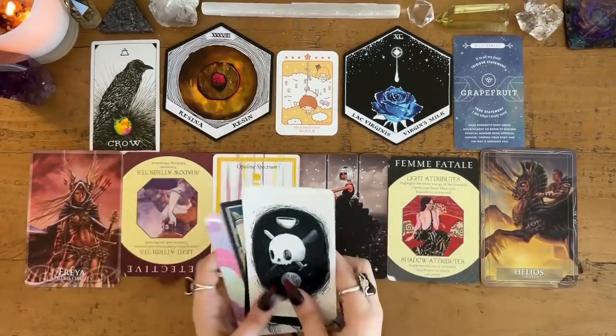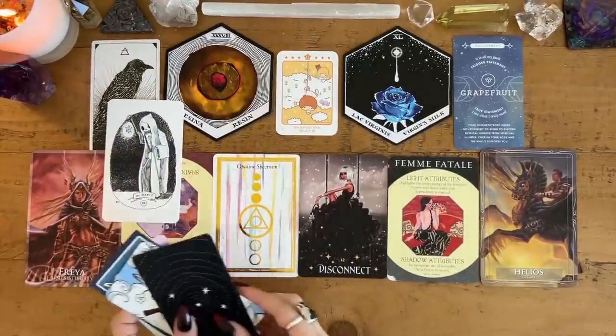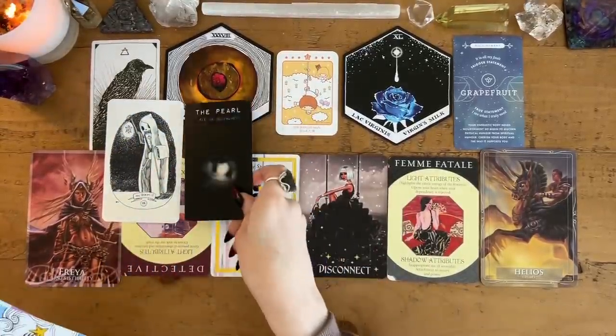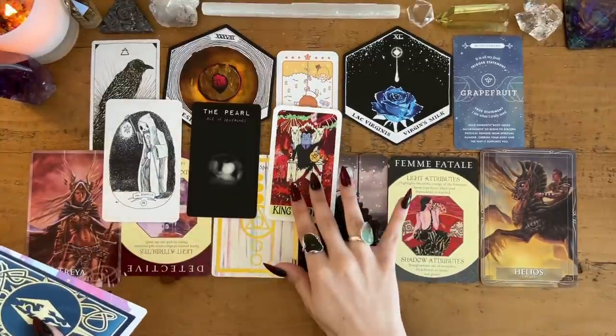Let's go ahead and get into the tarot cards now, to see how you can ground or improve upon this energy. To start, we have the Hermit, the Ace of Pentacles, and the King of Pentacles.